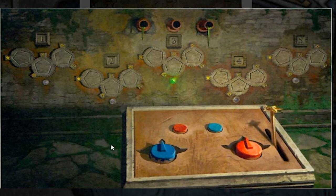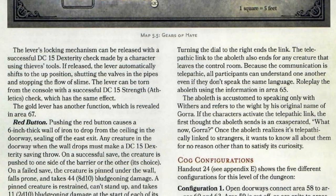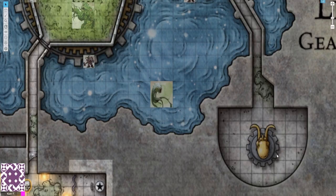The gold lever begins in the up position. When pulled to the down position, it locks in place and aboleth slime begins pouring into the room through the iron pipes above the wall engravings at a rate of one inch depth per round. If the pipes are plugged with cloth before the lever is pulled, the slime is prevented — but you can't stuff them while slime is already pouring. If the crawlway to area 70 is exposed, slime pours into that crawlspace instead of accumulating. The locking mechanism can be released with a DC 15 Dexterity check using thieves' tools, or the lever can be torn from the console with a DC 15 Strength Athletics check — both return the lever to the up position, shutting the valves. The gold lever has an additional function revealed in area 67, which we'll discuss in a future episode.